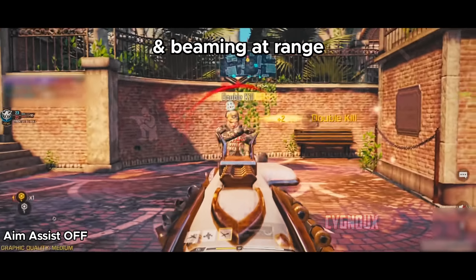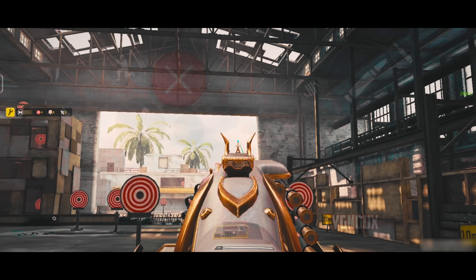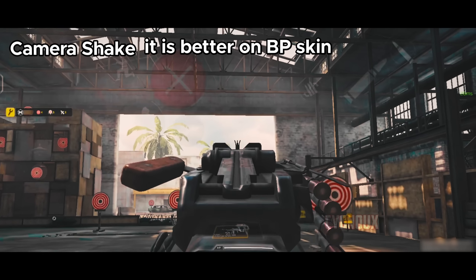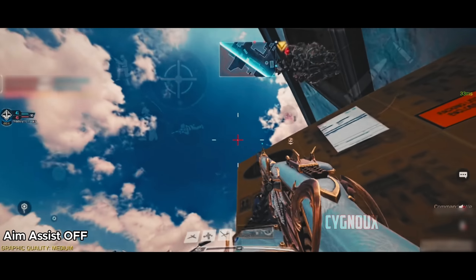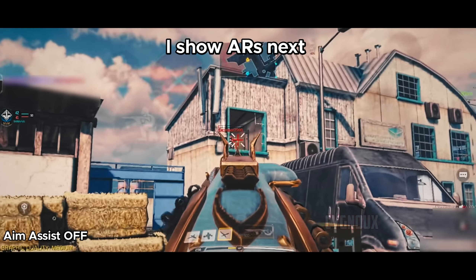Hipfire is bad so don't bother hipfiring in close range, and with the slow mobility don't bother going into close range at all — just focus on playing passive, holding angles, and taking mid to long range gunfights as much as possible. Iron sights are usable and a red dot isn't necessary, but use the battle pass skin as the iron sights are better on it. The only other problem is the camera shake as the entire FOV shakes when shooting, but we get used to it as we play more.